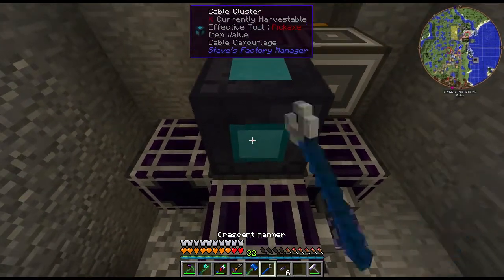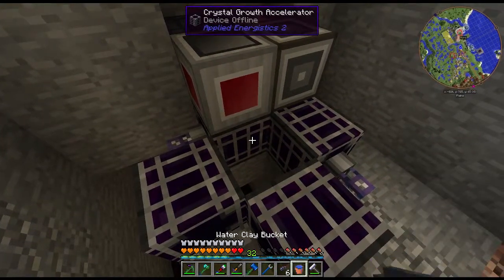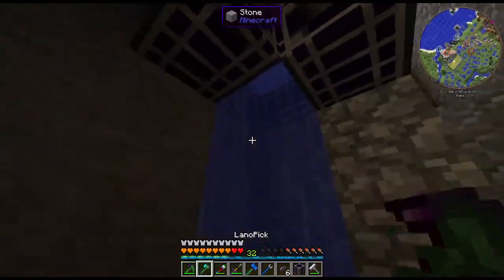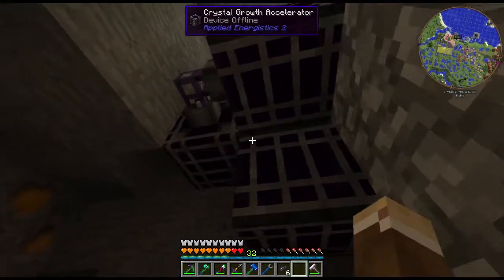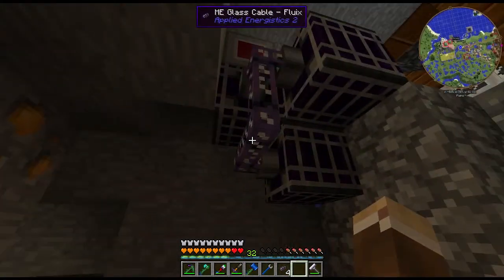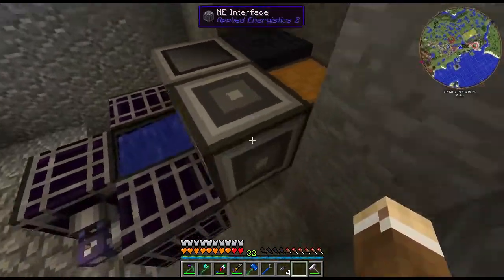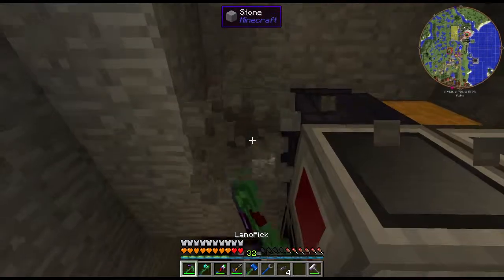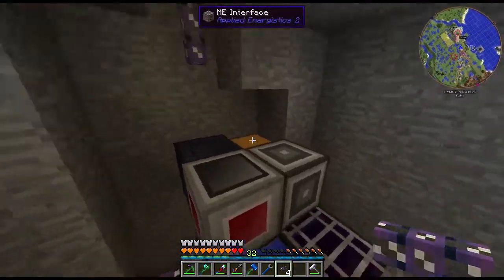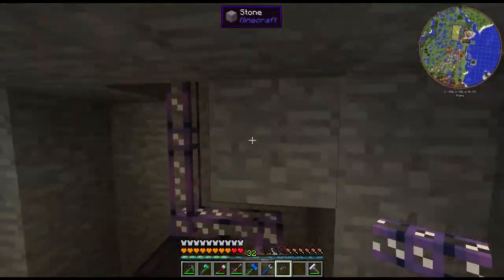We're going to take our bucket of water and place it in. Then hop down here, break this block — I found this to be the good setup as it uses the smallest amount of cable. That way everything is powered with no issues. Everything's offline because it's not connected yet — once we connect it, everything will be happy. I might want to run this line a little bit differently to make sure it connects right into the interface.